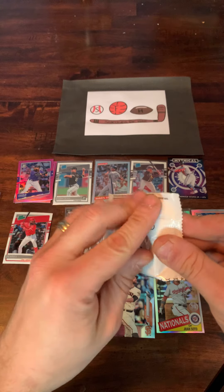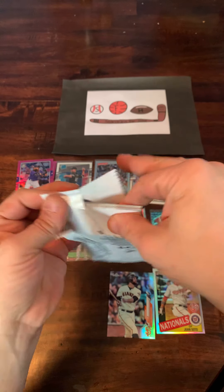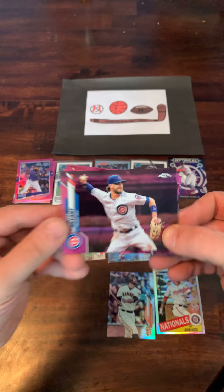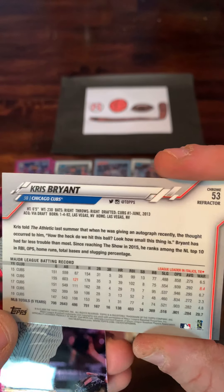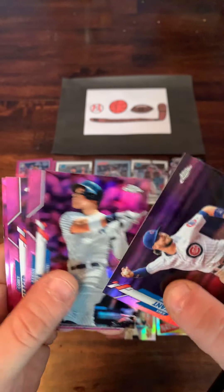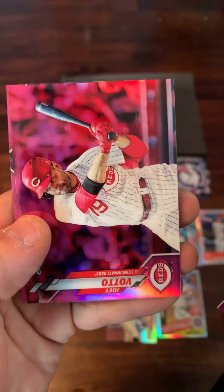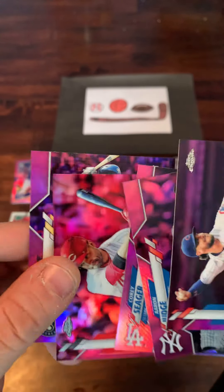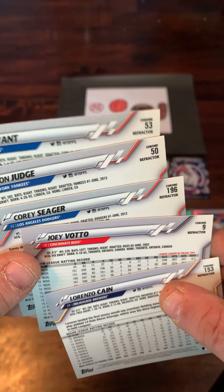Let's get into the Topps Chrome bonus pack of pink refractors. Would love to find one of the big rookies in this pack. First card is going to be a Chris Bryant. There's an Aaron Judge — the back is your standard Topps design with all the stats, really like the Topps design every year. So there's an Aaron Judge. We got a Corey Seager, got a Joey Votto, and Lorenzo Cain. Didn't get any of the top ones that I was looking for, but nice cards nonetheless — that's what the back of them looks like.